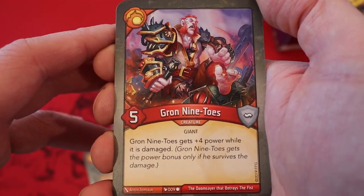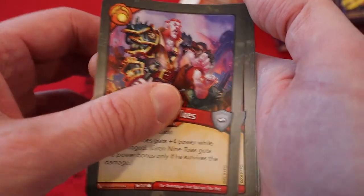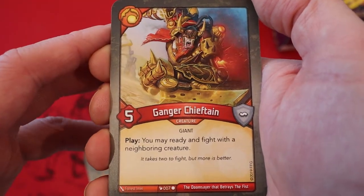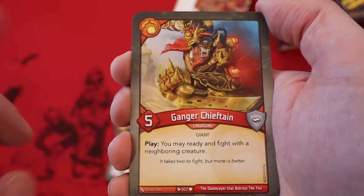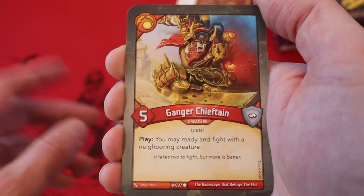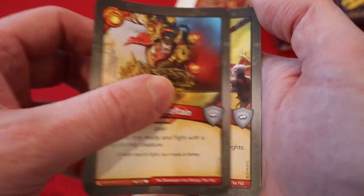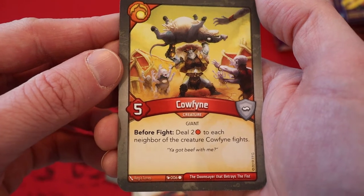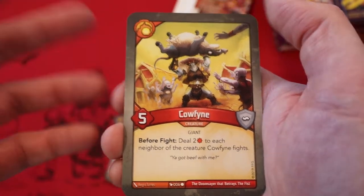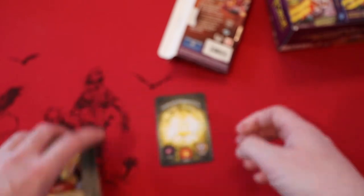Gron Nine Toes — five power. Gets plus four power while it's damaged. Ganger Chieftain — five power. Play: you may radiant fight with a neighboring creature. I must say there's quite a bit of Brobnar creatures in here, so that's actually very nice. A second Ganger Chieftain. And the last card is Calphine — five power. Before the fight, deal two damage to each neighbor of the creature Calphine fights. It's possible we had nine Brobnar creatures in here.